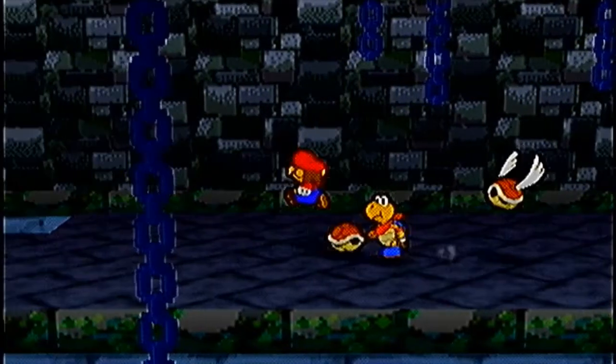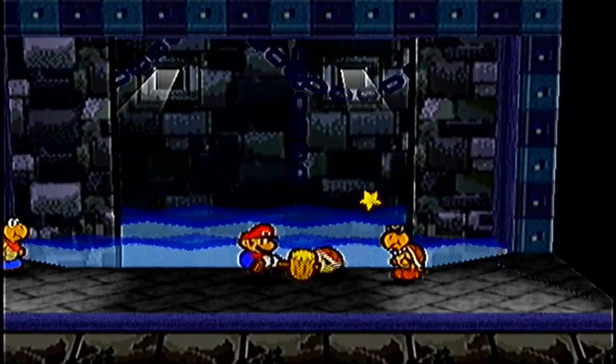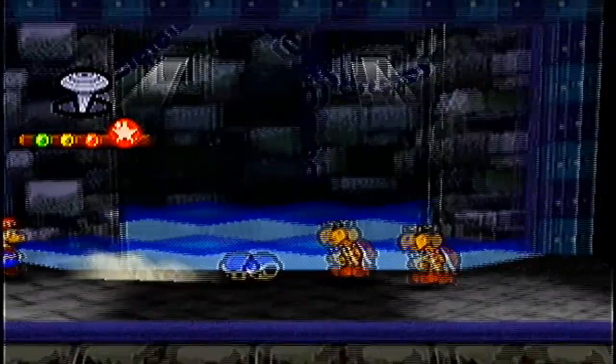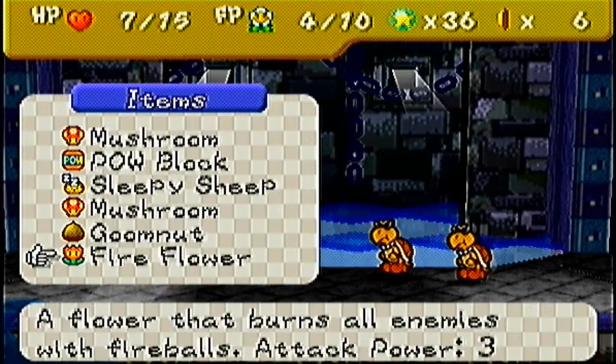I would begin with the Koopa Troopas on the bottom first - shell toss. One HP gone. Let's see, do we have any good items?